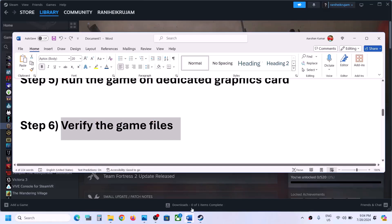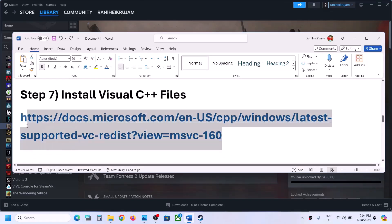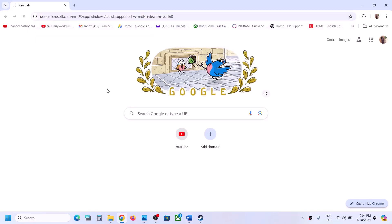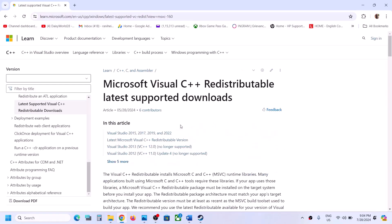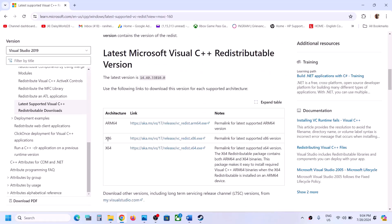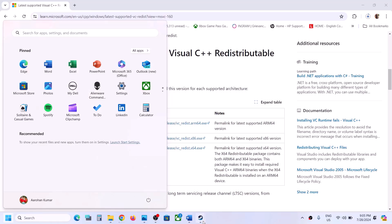The next step is to install Visual C++ files. Copy the link provided in the video description and open it in a browser — it will take you to the Microsoft website. Here you can see Visual Studio 2015, 2017, 2019, and 2022 redistributables. Download both x86 and x64 versions and install both files. If you see the Repair option, click Repair; if you see the Install option, click Install. Once both files are installed, restart your computer, and after the restart, launch the game.